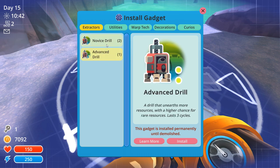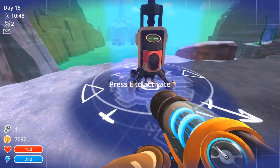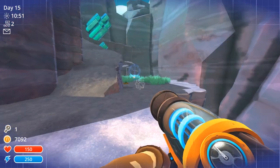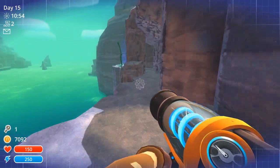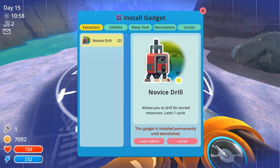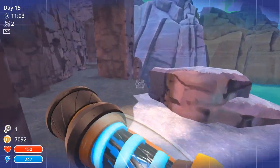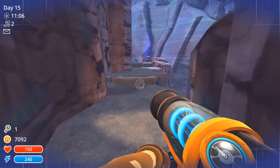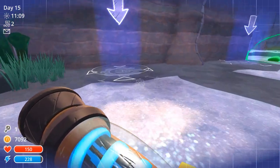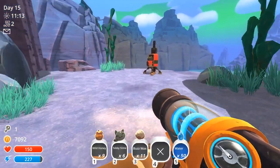Here is my first ever advanced object - an advanced drill that lasts three cycles and has a higher chance for rare resources. Let me see if it looks any fancier. I think it does - it's been a little bit since I've seen one of the normal drills, but that appears to be a bit more fancy. You know what, I'm gonna level with you - they kinda look the same. But it doesn't matter, as long as they produce better resources I'm perfectly fine with that.